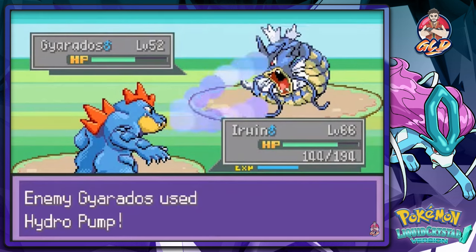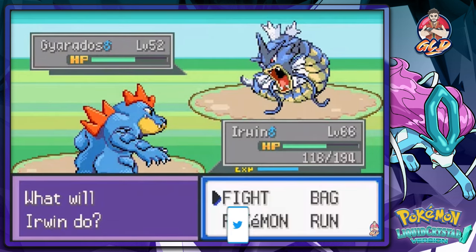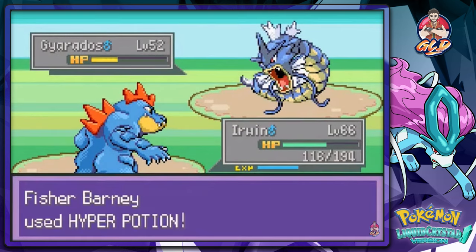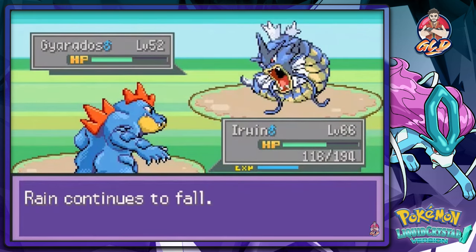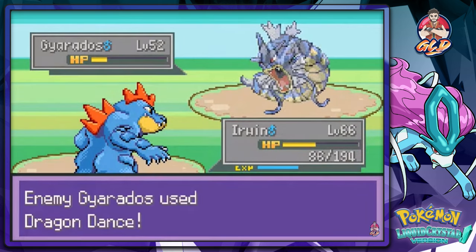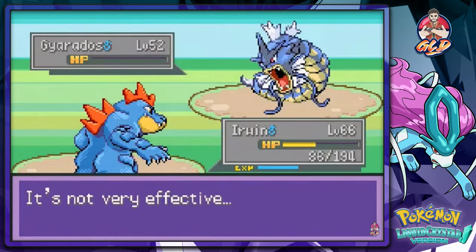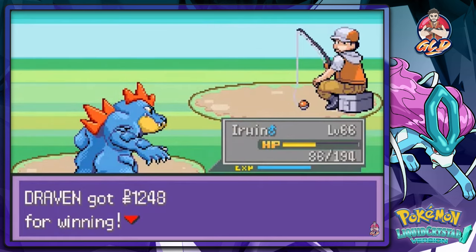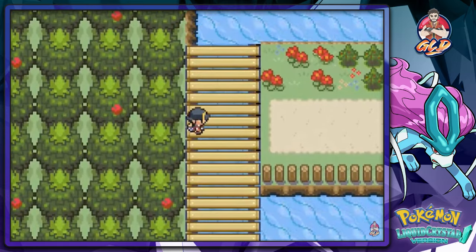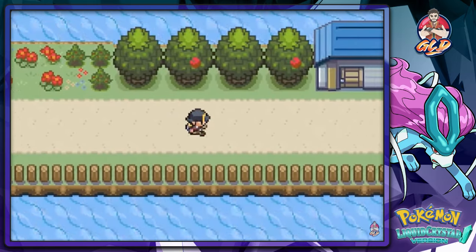His Rain Dance started and he's got a Hydro Pump going, so let's see if this will overpower him. Dragon Dance again — and there we go! Look at that, Charizard grows to level 42. We are victors again, so let's move on.